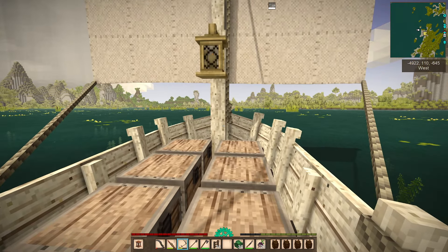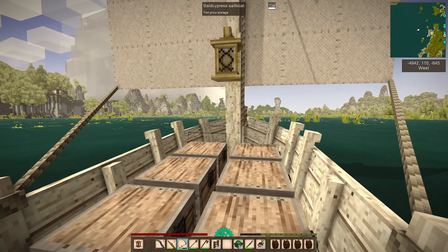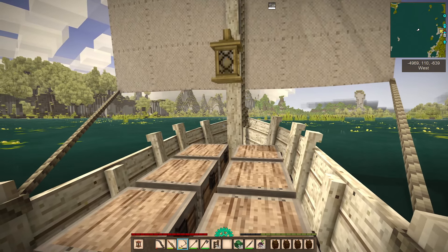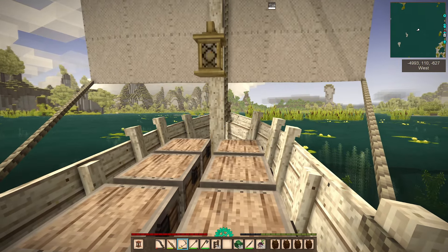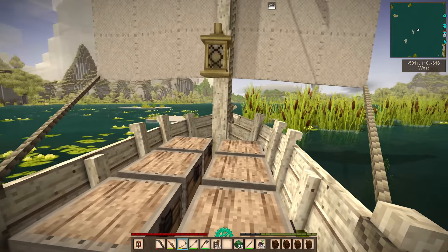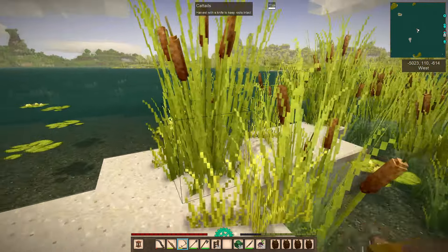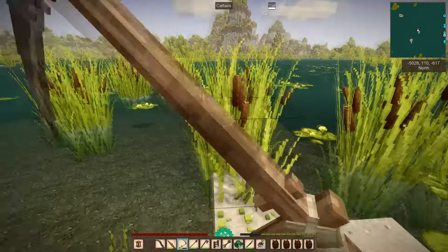We are setting out on our first voyage, and our first voyage is to gather reeds. I don't know how this is going to work if I get off the boat in an area — this is all trial and error on how these boats work. I see a little bit of sand there, so I think I can get close enough to get in the boat. Press shift to get out of the boat, and then we will gather reeds.